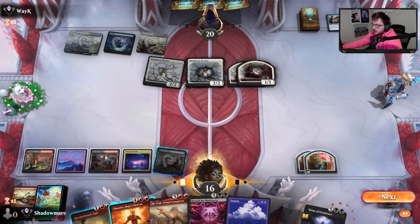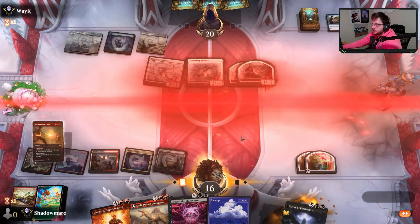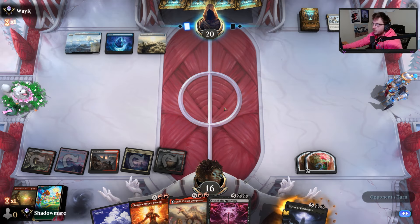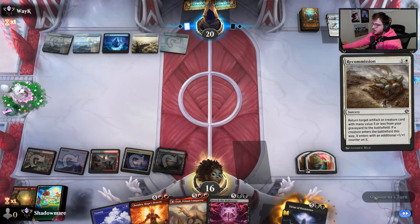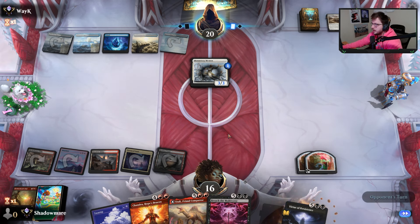Flame Vents — we deal three damage to each creature, take all their creatures out. Now we sit here and chill. I can activate my Restless Vents — please stop asking me, I do not want to. That is fine — not like really, but kind of fine. A moderately fine angle.